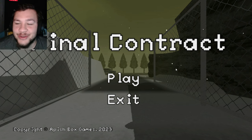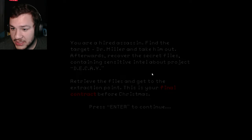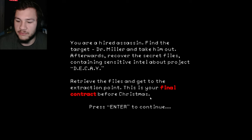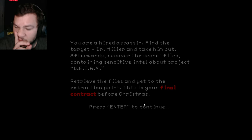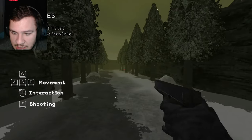Hey, what's going on guys? Today we're gonna be playing Final Contract — a game where you're an assassin working on your final contract. It's a free indie horror game, so we'll see how it is. You are a hired assassin: find the target, Dr. Miller, take him out, then recover the secret files containing sensitive intel about Project DK. Retreat the files and get to the extraction point. This is your final contract — a little Christmas game after Christmas, but it is what it is.